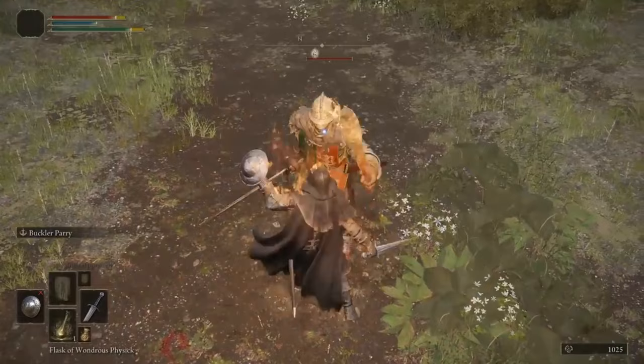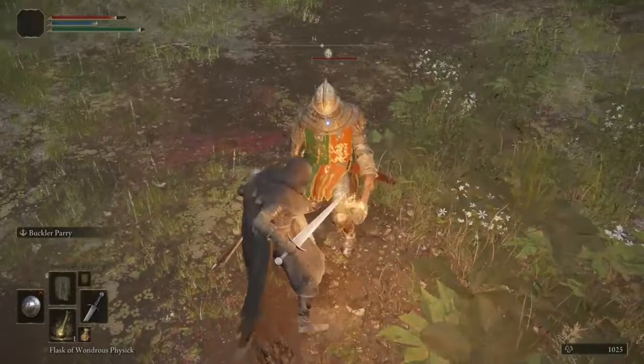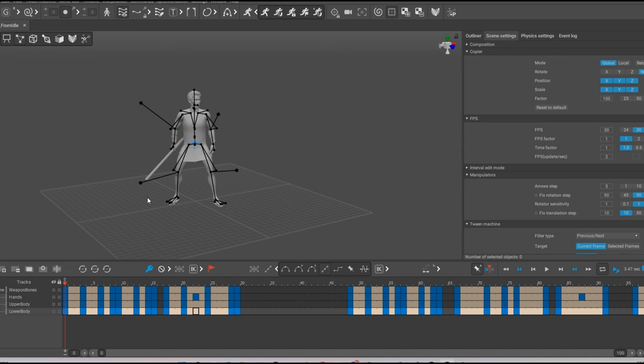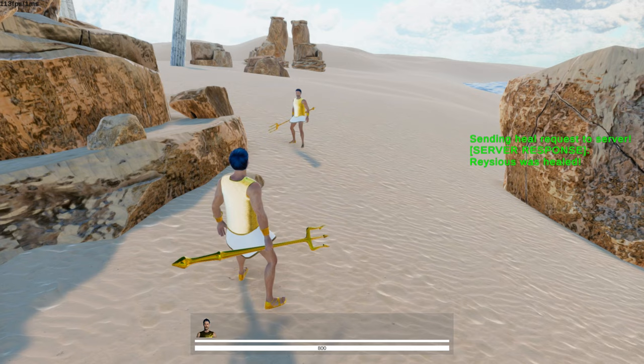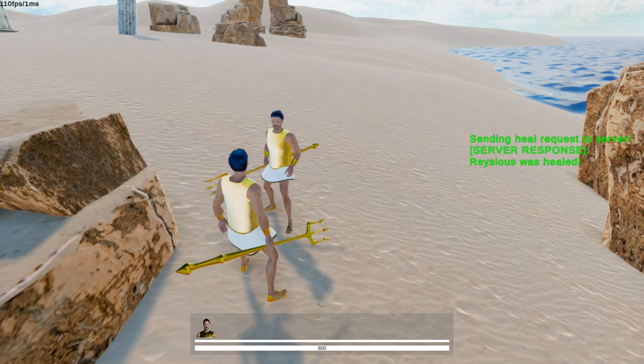I had previously thought about only making parry work from a non-blocking state to balance it. I thought it wouldn't look good with my animations, but I think that was just a lazy excuse since it ended up looking pretty okay. So I made new parry and riposte animations and made it so that you have to trigger parry from a non-blocking state. The parry animation now also plays regardless of your timing or whether someone is attacking you — however, it only protects you from damage and allows a riposte if you timed it right.